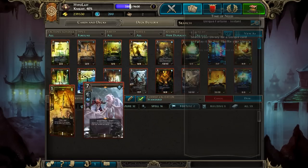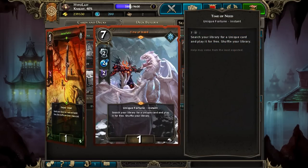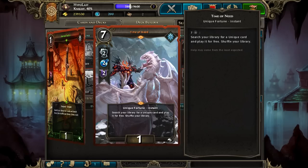For fortunes, we just have two of them. We have Time of Need — this is primarily going to be grabbing Raya, though sometimes you're going to be grabbing Anael if you just need to close out the game.